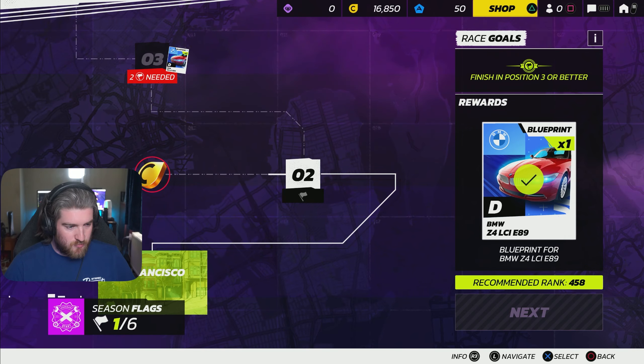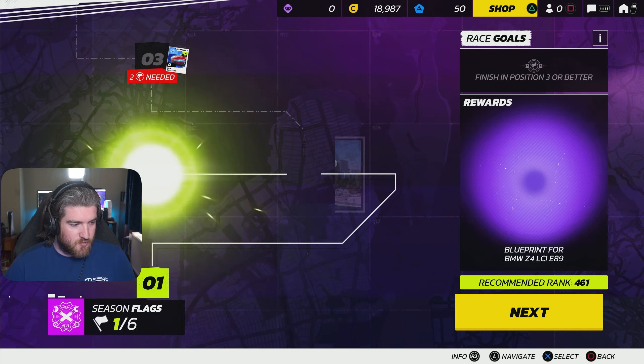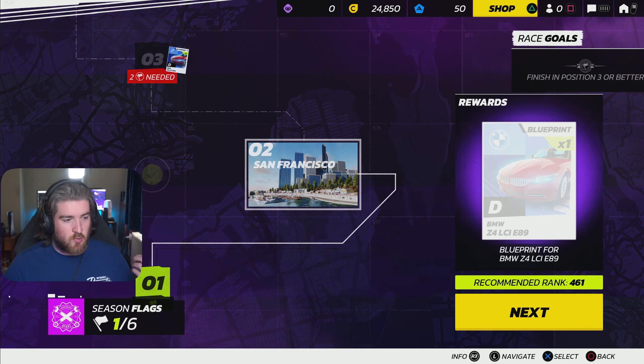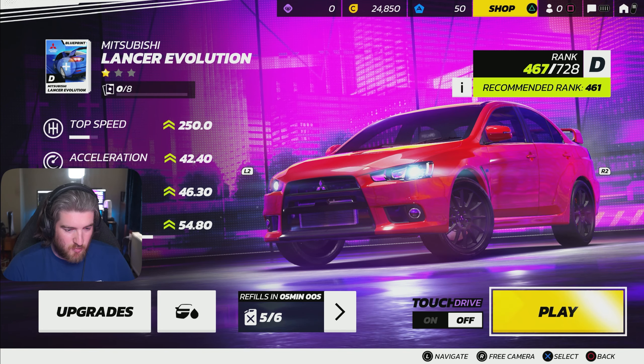Now we've unlocked the next race as well, and 8,000 credits. Now it's time to head to San Francisco. I was there once when I was a lot younger, and it was fun. 461 is the recommended rank, so I'm just going to stick with the Mitsubishi Lancer. I still think we can win it, no problem. And I'm not even going to put any upgrades in.